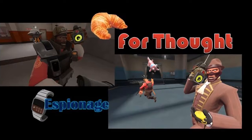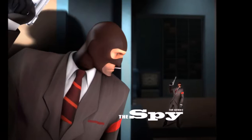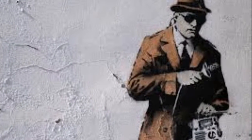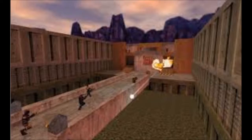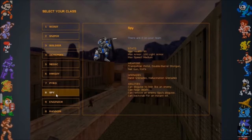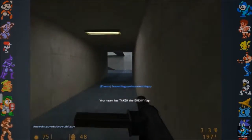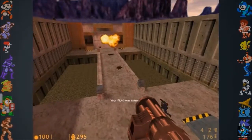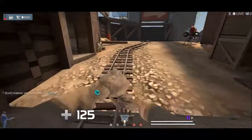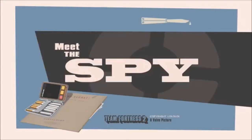If you watched my previous Croissant for Thought, I brought up the fact that the Invis watch's assistance in infiltrating enemy lines and the use of espionage in spy gameplay may have been the reason the Spy class was originally created. The original Team Fortress Spy class actually couldn't turn invisible, and his ability to disguise as enemy players was a glitch — so these two mechanics were applied with explicit intent on Valve's part to make the Spy class an espionage class. But the Sapper almost seems to outright contradict the espionage style of gameplay.